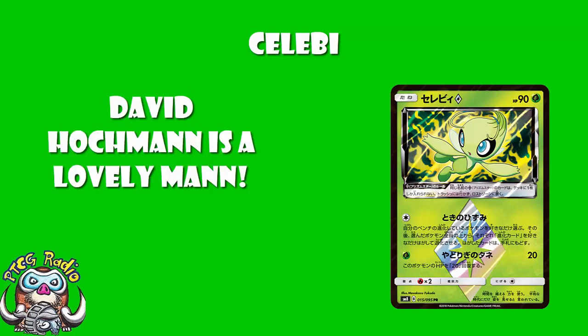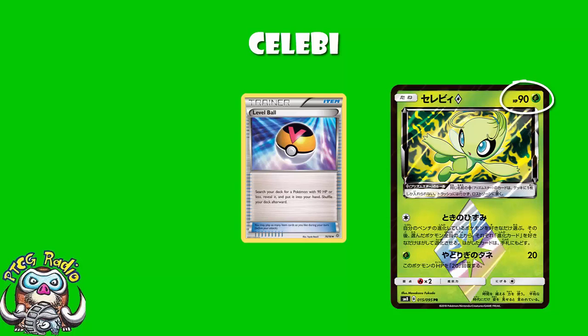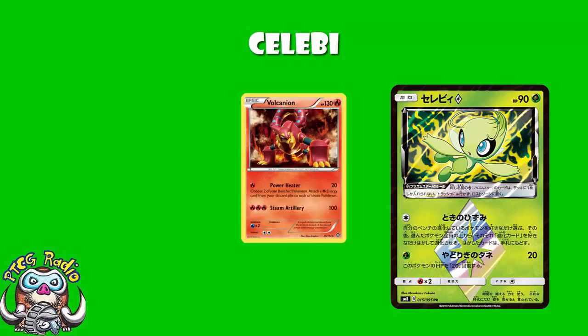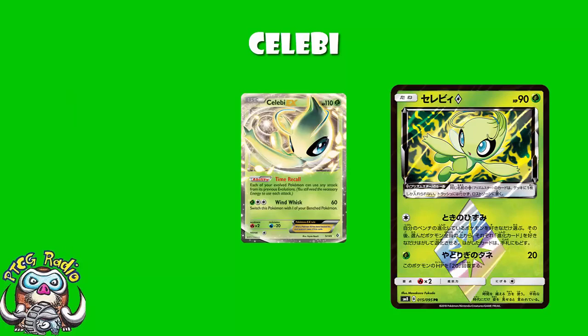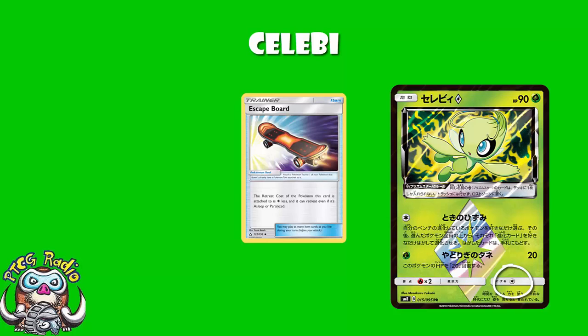We have a 90 HP basic, which on the upside means you can use Level Ball in expanded. But on the downside, it's got 90 HP and a weakness to fire — that is not ideal. It means if you are in expanded and someone uses a Vulcanian and a single Steam Up with Vulcanian EX, you will be going down. This is a very fragile Pokemon, and that probably shouldn't surprise you all that much. Celebi EX had 110 HP, Celebi Prime had 60 HP, so compared to that, 90 is huge — but it's not a particularly bulky Pokemon. Retreat cost of one is very nice because you can use a Skateboard, or it's just a retreat cost of one.